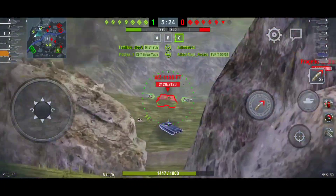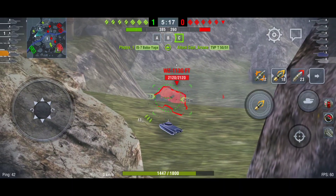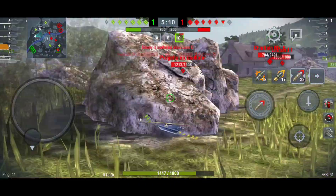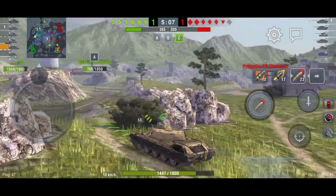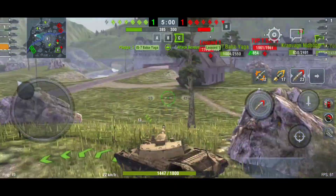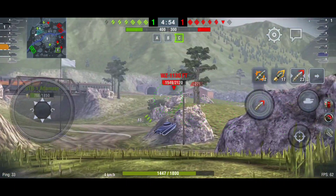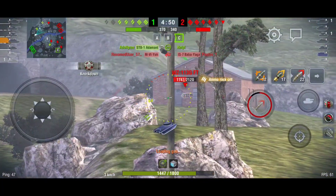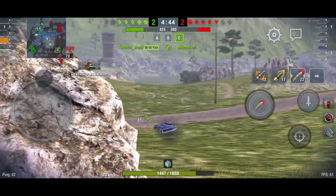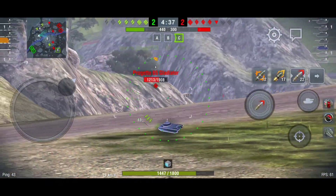Another Projeto 65 right there - let's take premium shells. I can't penetrate the WZ, this is so annoying. Maybe the lower plate - yes, we got him at least once. Here we go, the Projeto is right there, maybe I can hit him now - nope. I don't want to rush on the WZ because the Projeto is waiting there, so it's better to be more patient.